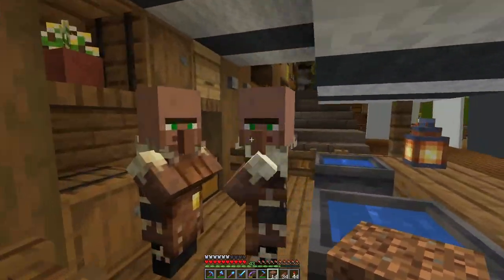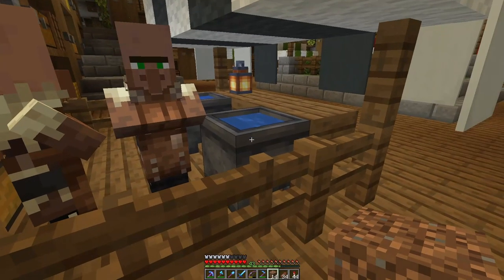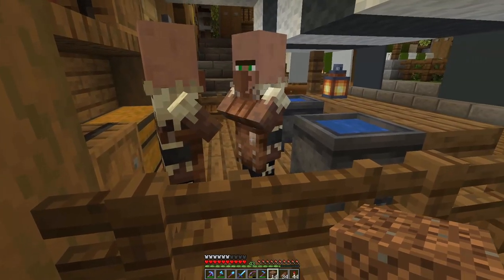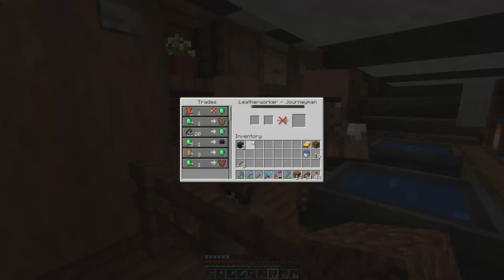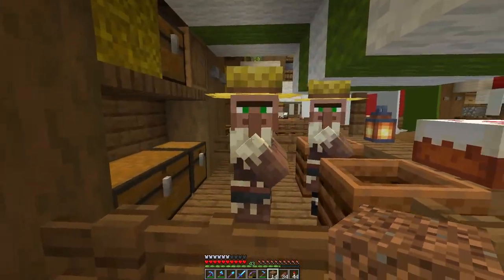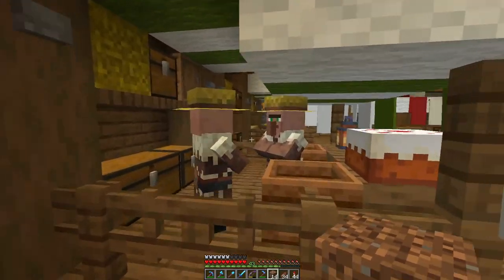I have also converted two leather workers, but for some reason they're not resetting their trades. These are the cauldrons they were assigned to, so I don't know why they're not resetting. Also they have different markings - one's got a beige bit and one's got a gold bit. I wonder why. Yeah, you're the higher level one - never noticed that before. And I have one more farmer. This guy should be the carrot guy. They're also not resetting their trades, so maybe I've just overworked them.